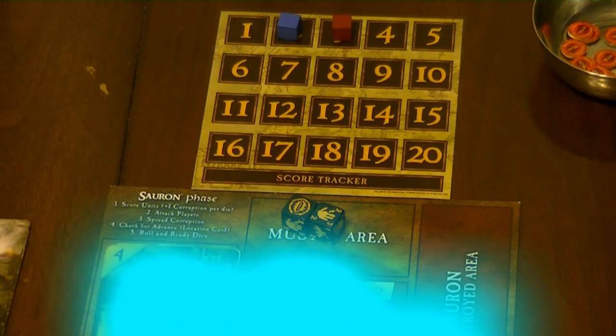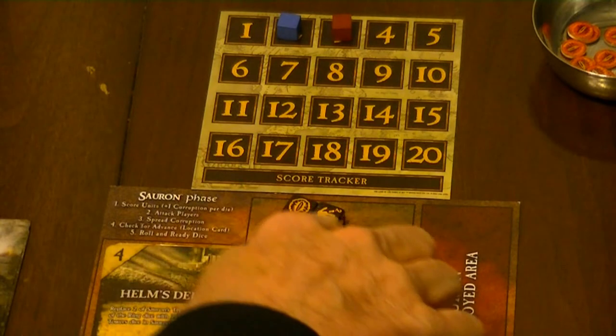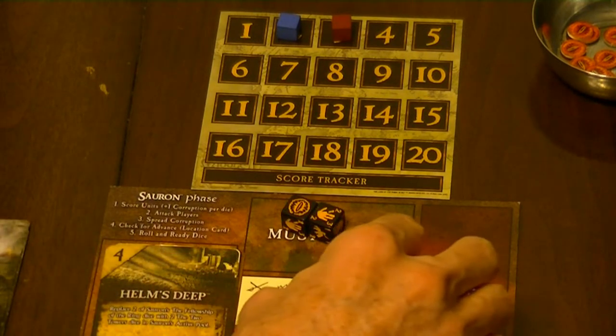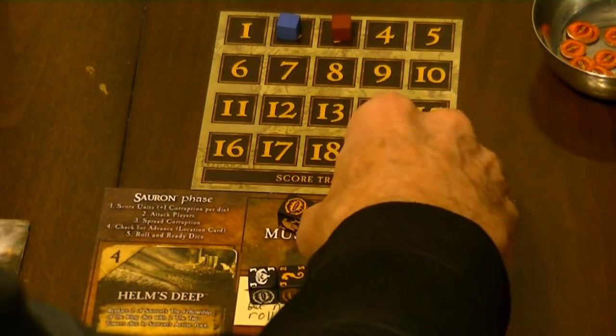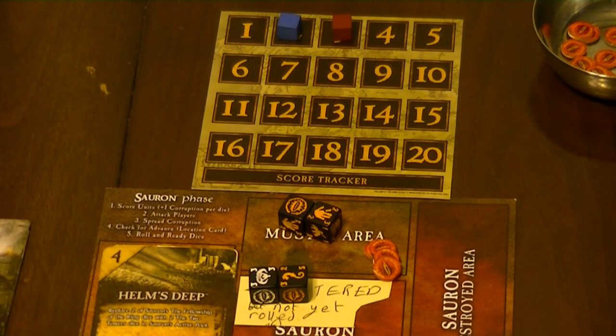To start the Sauron phase, the ring bearer counts how many dice are in his muster area — this includes all dice including eyes as well as units. Any Frodo dice in players' prepared areas do not cancel anything here; you still count the number of dice in the muster area, including those that are mustered but not yet rolled, but not those in the destroyed area. For example, with four dice, we're going to spread four corruption — though that happens in step three.